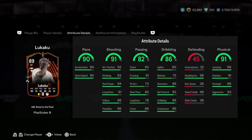His pace is 90, sprint speed of 95 and acceleration of 84. Shooting is crazy: shot power of 94, finishing of 93, attacking position of 92, curve of 86. Short pass is 85. Dribbling is quite good: reaction 89, dribbling 89, composure 89. Jumping is 99, heading accuracy 98, strength 90.